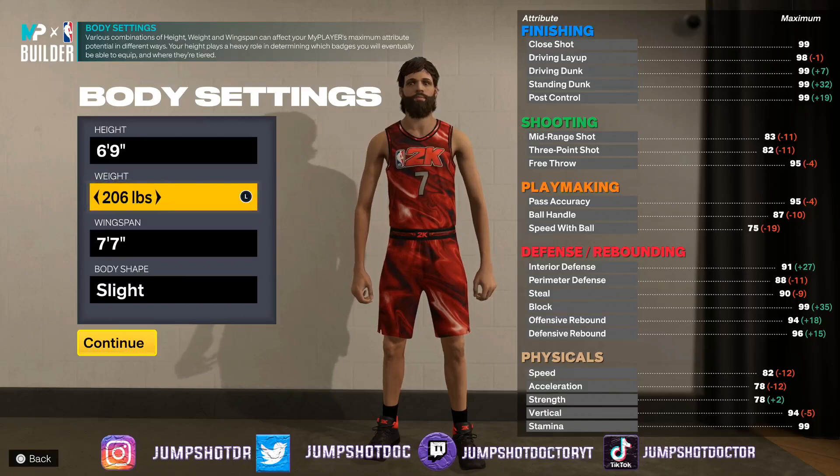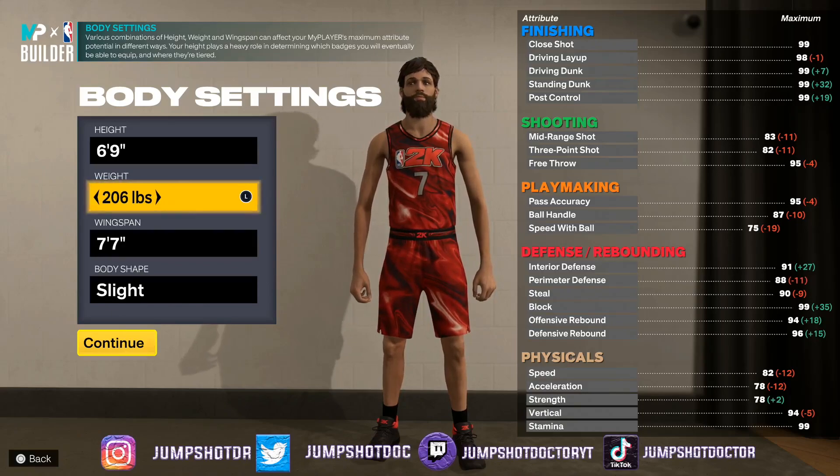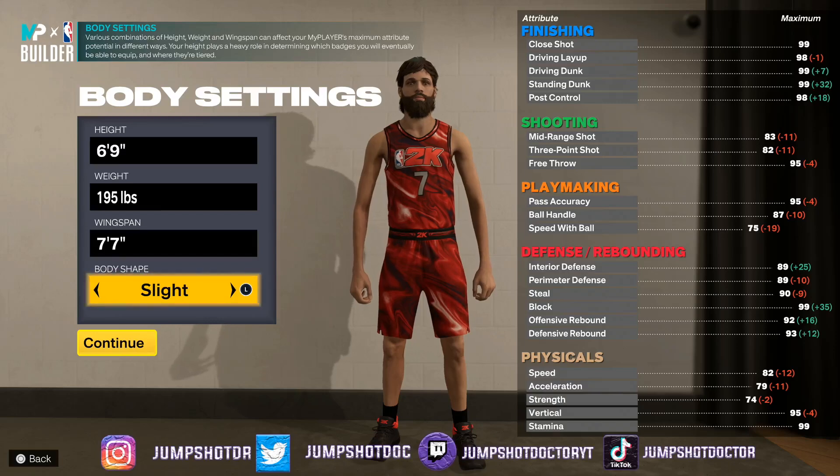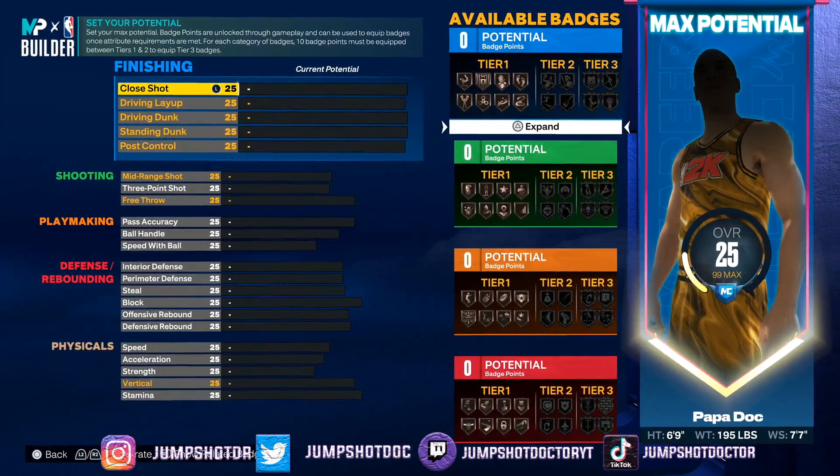The way I set up this build — I went 206 pounds because you only trade one acceleration for strength. But then I looked at the build I actually made and I only went to 74 strength. So let's try 195 lbs. I love being skinny, especially when you're tall, but don't do that as a center.